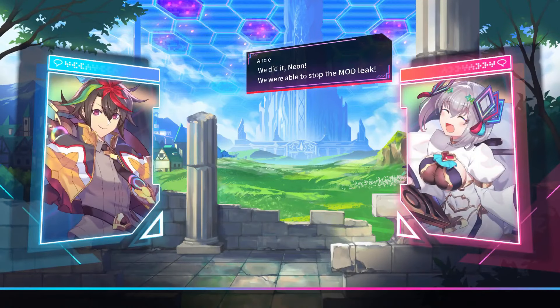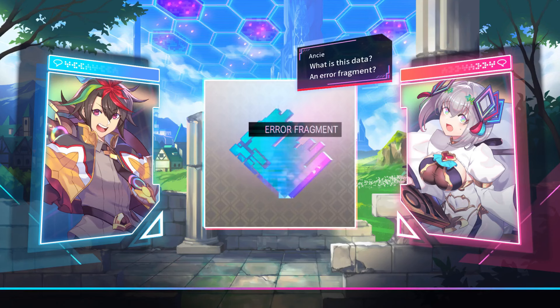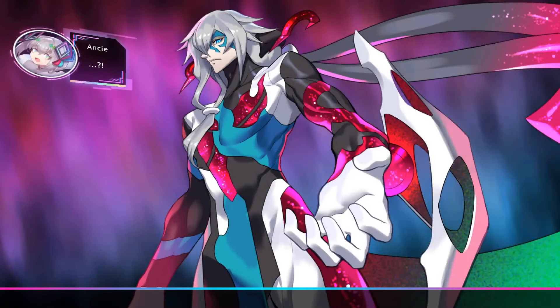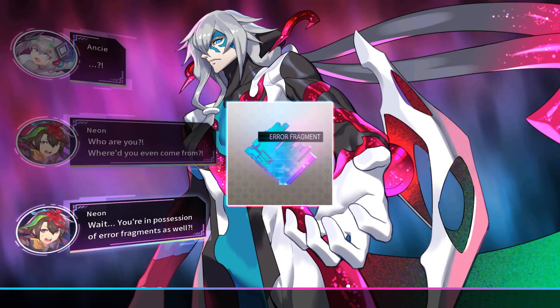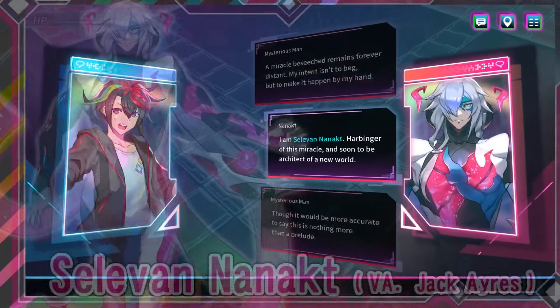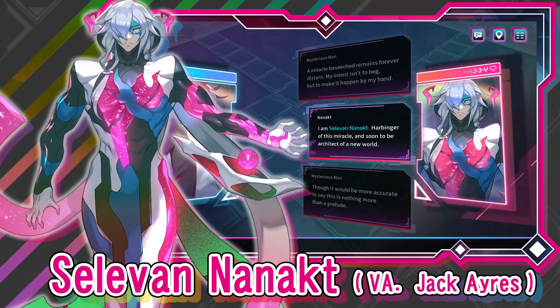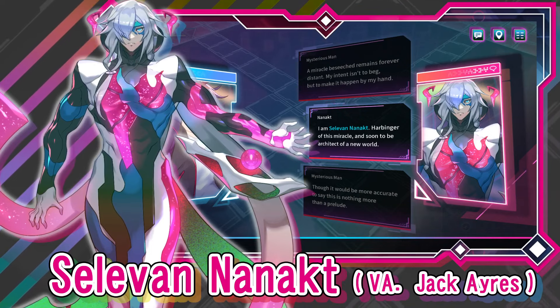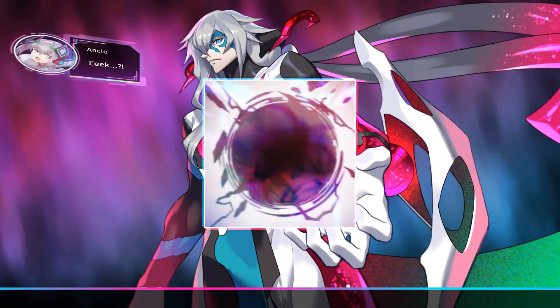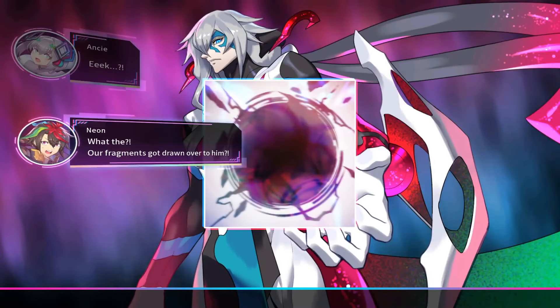So early on at least, our heroes are going to find these error fragments from each of the dungeons that they clear. But suddenly, a mysterious man calling himself Sullivan Nanakt appears to steal the error fragments — this is going to be our main rival character throughout the game. After Nanakt sucks up the error fragments with his mysterious power, he uses them immediately to open up a security hole — a dimensional rift that creates a mod dungeon in the real world.